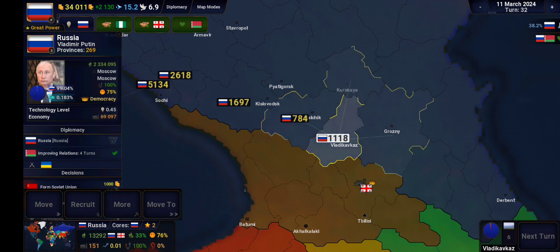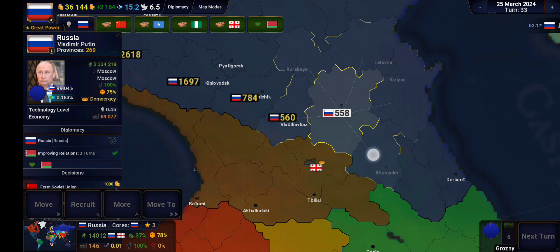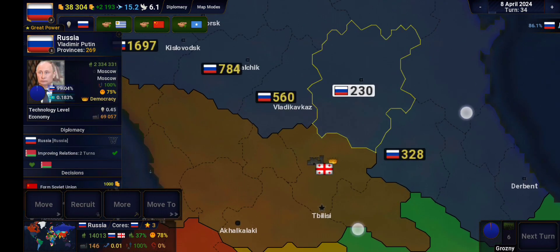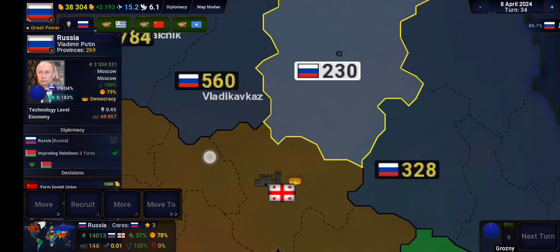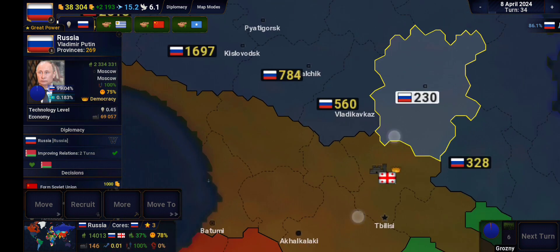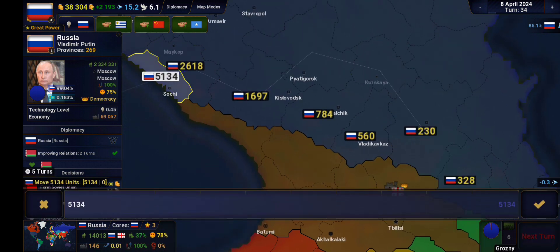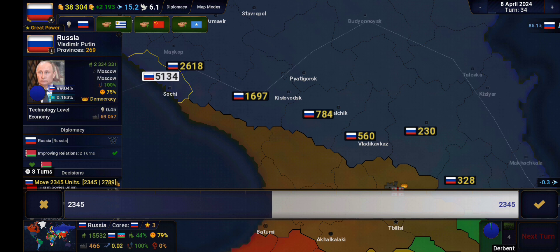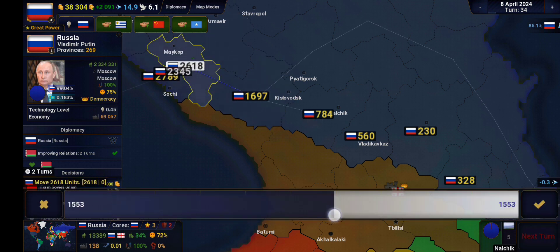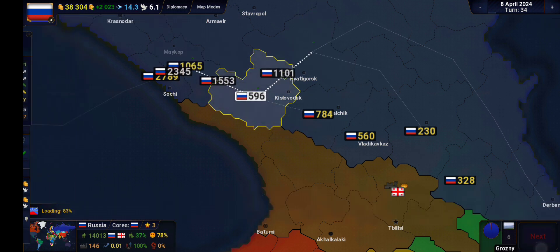We're going to have to find a way of getting more troops. Even 11,000 doesn't look like enough troops at all. In terms of front lines, our main front lines are going to have to be around the capital here — Tbilisi. We're going to have to focus our troops on there. Let's see — that's good enough.